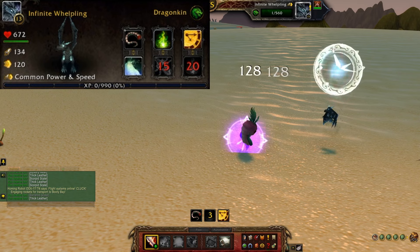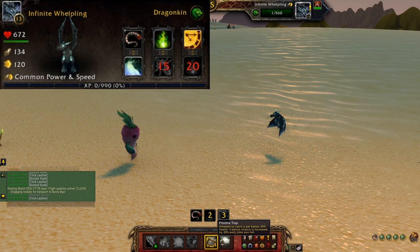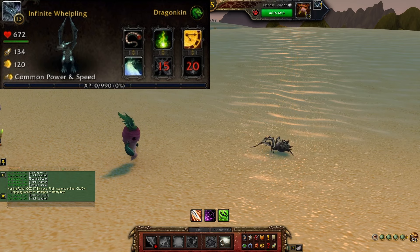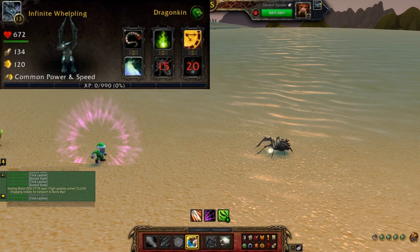Now let's go ahead and take a gander at the stats for this whelkling. Keep in mind what I read can change depending on the rarity level of the battle pet you have acquired. For me this one is common power and speed, and you may have already guessed that this is a dragonkin style battle pet.